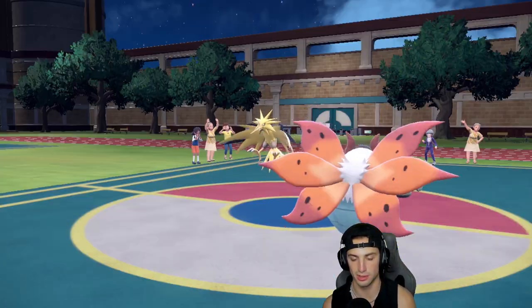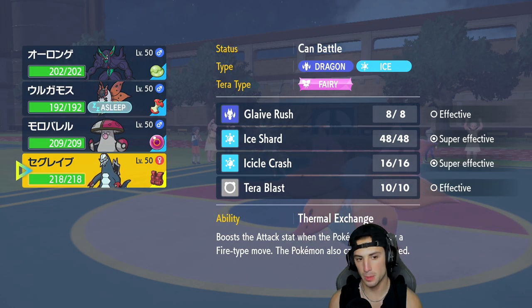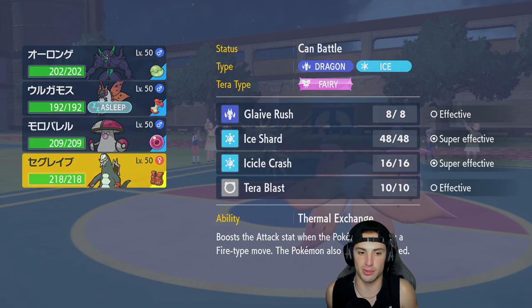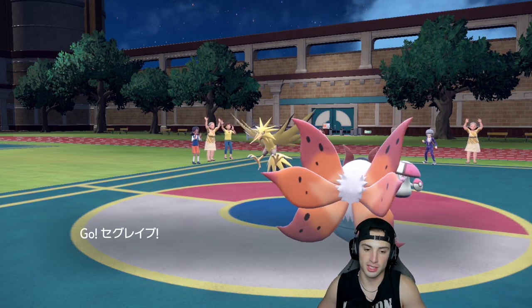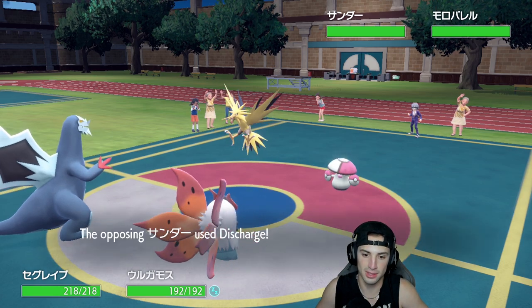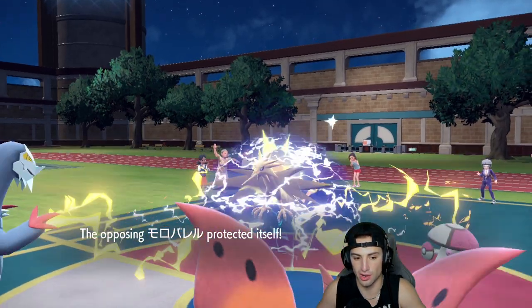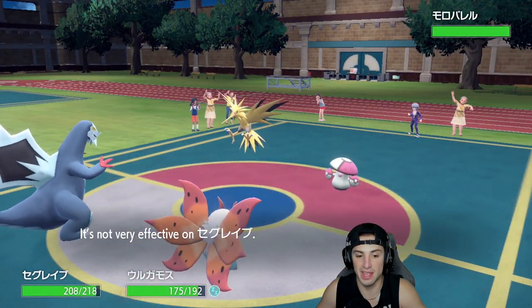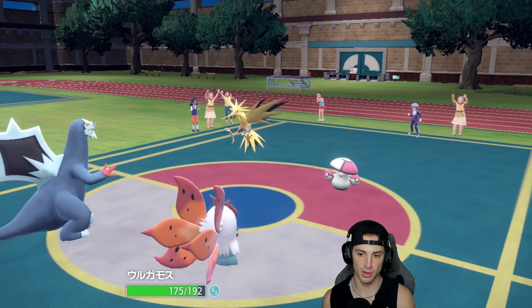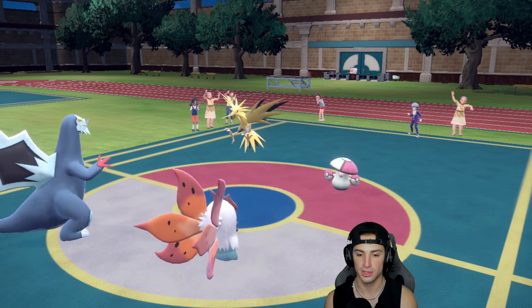Who do I go into from here? Probably Baxcalibur, right? We'll save our Amoongus for the back. Volcarona is at full HP. I can see them trying to go for a Hurricane into my Volcarona slot, but they end up going for a Discharge, which is okay. No paralyzes, so we soak up pretty well. From here I feel like we have to force them off that Amoongus, so I'm going to throw an ice move into Amoongus.